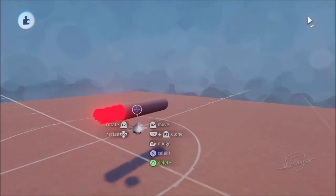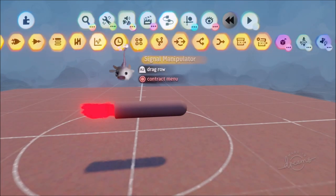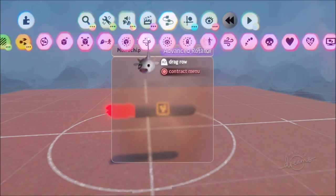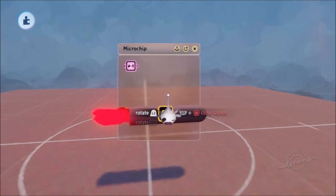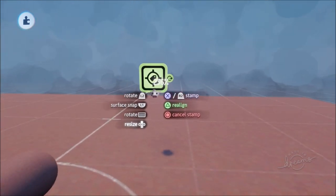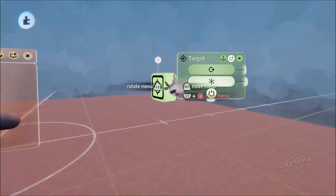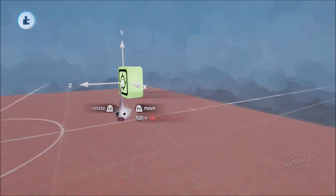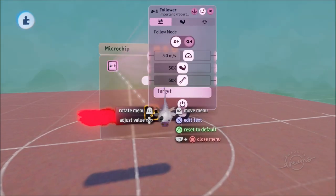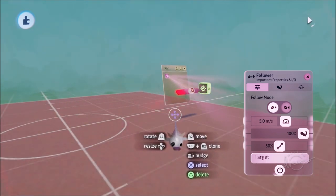Now we have the group together — rocket and flame as one object — which is what we want. Next we add logic: go to gadgets, logic and processing, get a microchip. Inside the microchip, put down a follower from moves and output. We need something to follow, so go to sensors and input, get a tag, place it, rename it 'target'. Go back into the follower, press down the D-pad to select the target tag, and move strength up to 100%. Press R3 to play-test and it moves nicely.